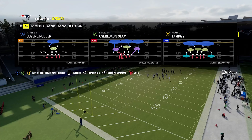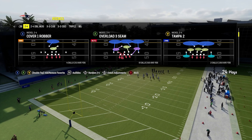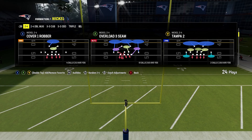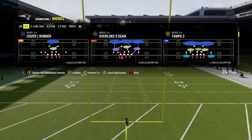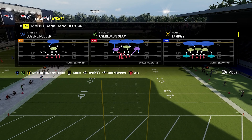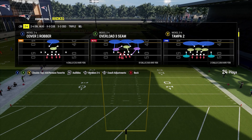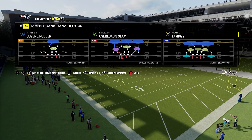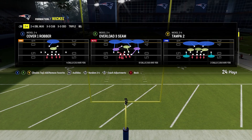When it comes to making pre-snap adjustments on the defensive side of the ball, practice mode needs to be your best friend whether you're a newer player or you've been playing the game for a long time. If you're a newer player, you can use this to understand what adjustments you're able to make and how to actually make them. If you've played the game for a while, you can use practice mode to make your adjustments quicker and perfect the individual adjustments for your particular defense.